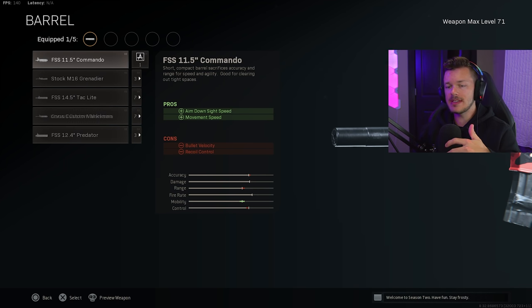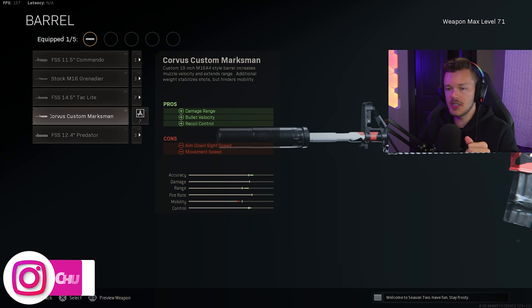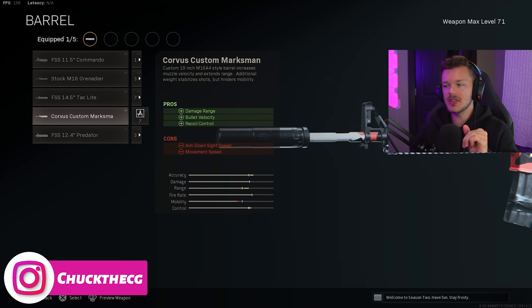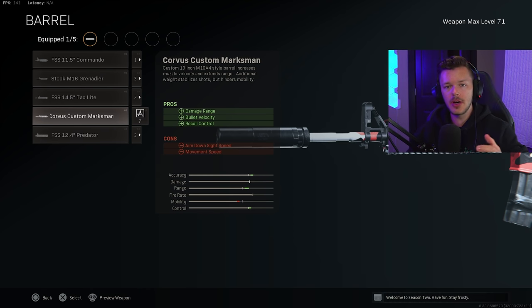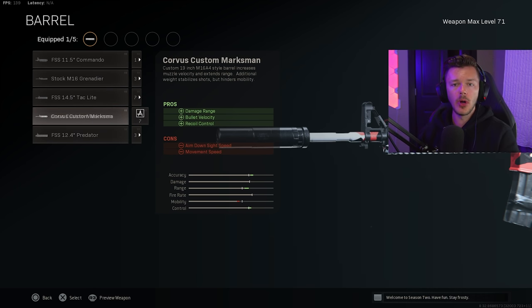For the barrel section, there are basically only two viable barrels here: the stock M16 Grenadier Barrel or the Corvus Custom Marksman. In the gameplay I was using the Corvus Custom Marksman because I was really trying to rush around and be super aggressive with this gun. If I was going for a longer range M4A1 build, I'd use the stock M16 Grenadier Barrel. But I wanted a little bit more mobility, and I still felt it was hitting incredibly hard using the Corvus Custom Marksman — giving us damage range, bullet velocity, and recoil control, just not quite as much as the stock M16 Grenadier Barrel.